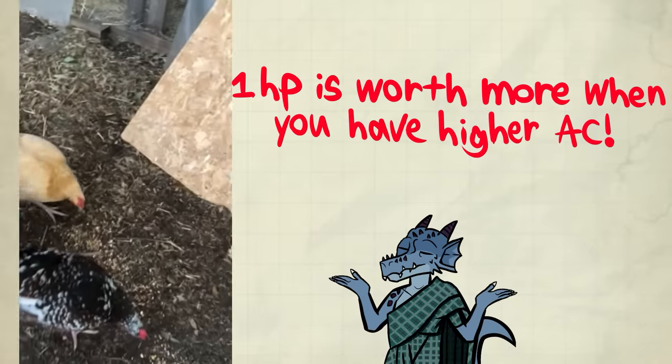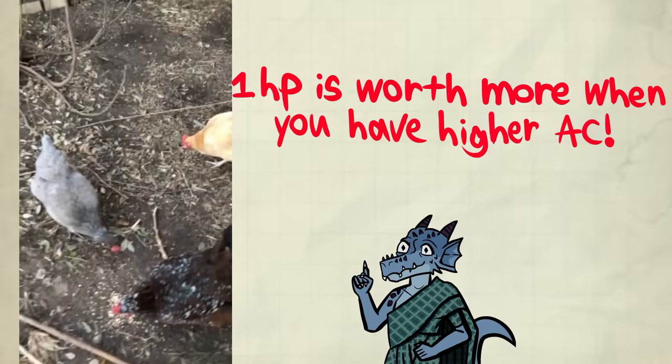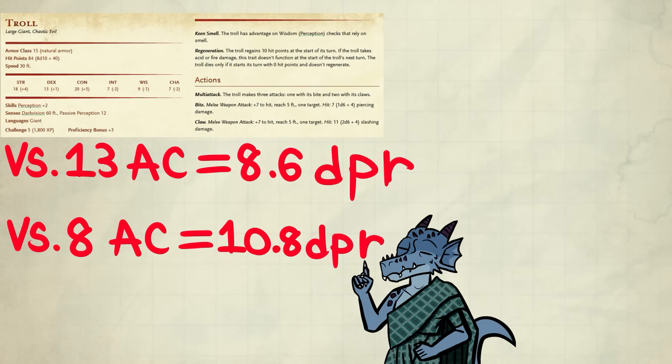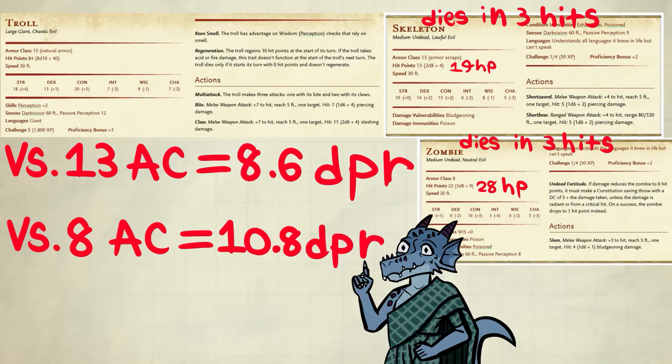If you remember me talking about the importance of AC for sturdiness, one hit point is worth more when you have higher AC than lower AC. For example — not taking into account Undead Thrall — a troll is a CR6 enemy. It does an average 8.6 damage with their claws versus 13 AC, but about 10.8 versus 8 AC. Without the bonus to hit points, a skeleton with 13 AC and 13 HP would die in about two attacks; a zombie with 8 AC and 22 HP would die in three. If we add the bonus to HP — which will be six at this point — the zombie with 28 HP still dies in about three attacks, but the skeleton has now caught up, also dying in three attacks.